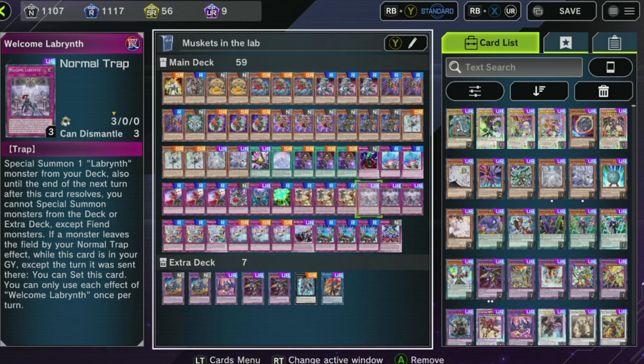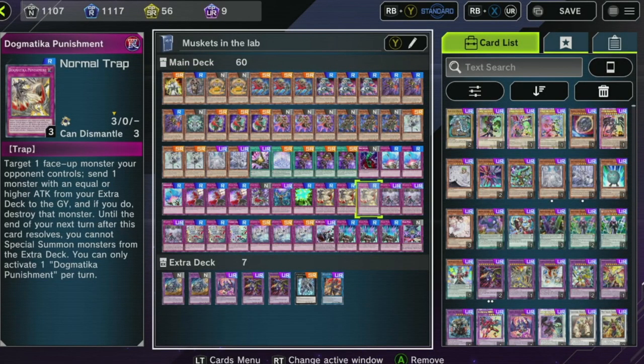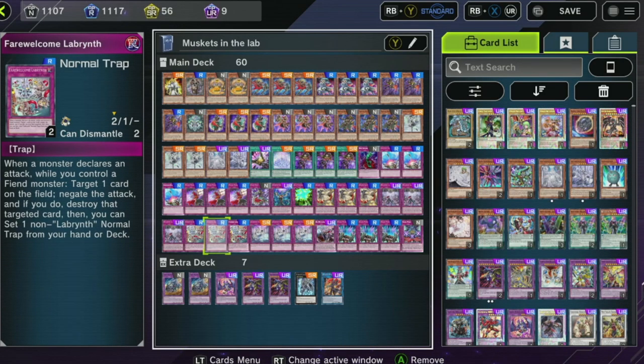Welcome Labyrinth is obviously a big deal — great card. We're going to add another Compulsory. Fair Welcome Labyrinth can be run in any Fiend deck that you're playing. You only need to have a Fiend monster — not a Labyrinth monster, a Fiend. And you get to target a card on the field and destroy it. Then you can set one non-Labyrinth normal trap from your hand or deck. And I found out a very funny thing about this card — you know how Terraforming is banned? There's a trap card called Metaverse that does the same thing. Fair Welcome Labyrinth can search out Metaverse. It's dope.